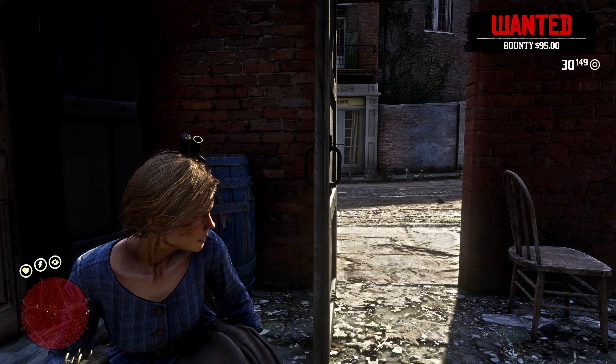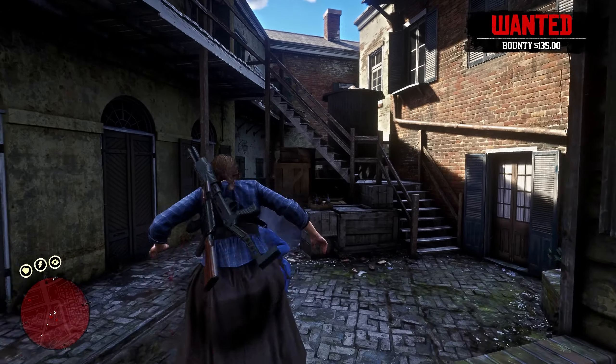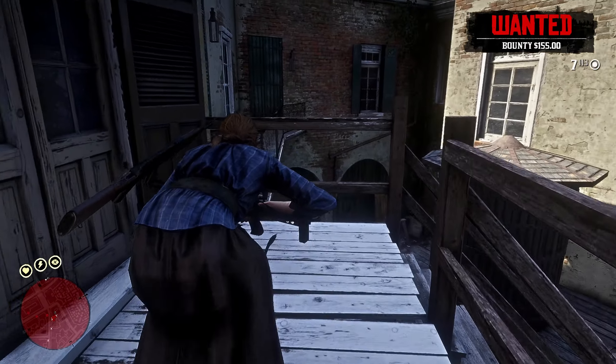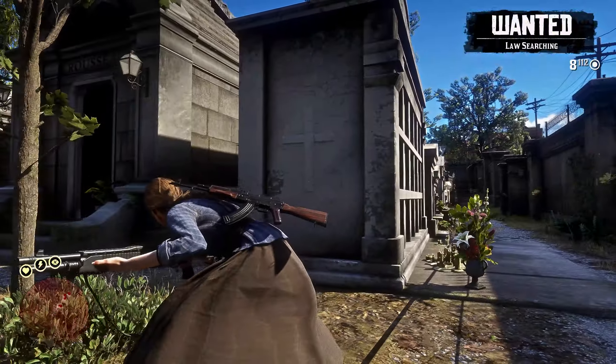The next mod is another port from Red Dead Online, called Equine Ducking. This mod brings the ducking and dodging mechanism from RDO into single player. While you're on a horse, you just need to hold the aim button and then the jump button. Whatever side you're aiming on, you will duck to the opposite side, helping you to dodge potential bullets.